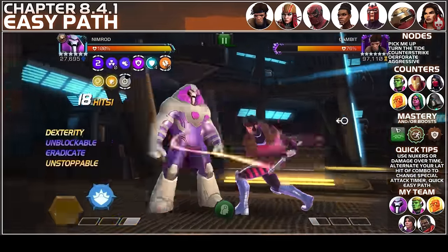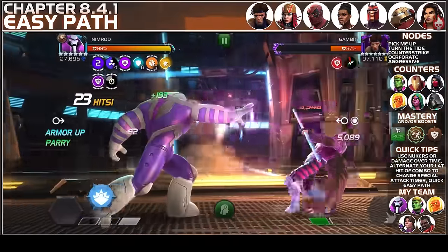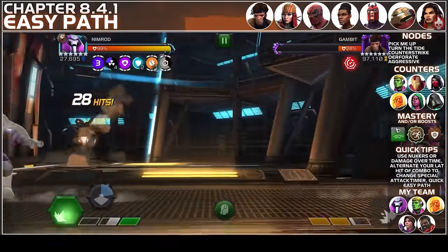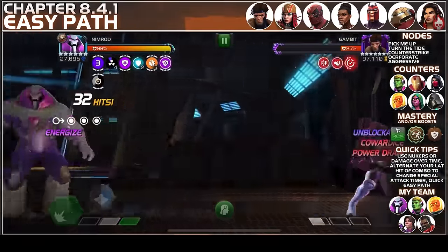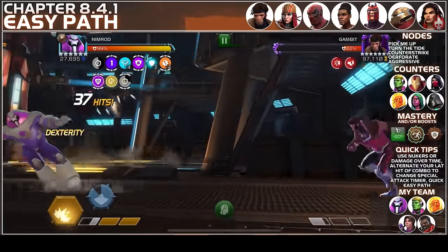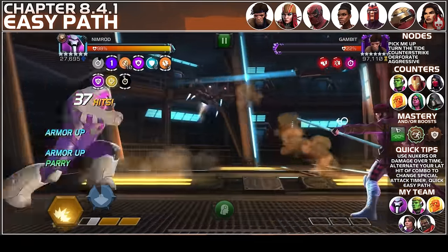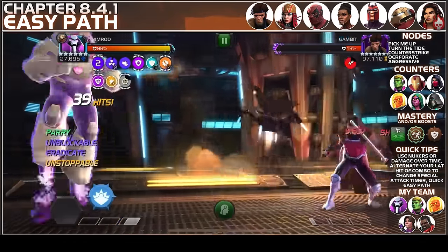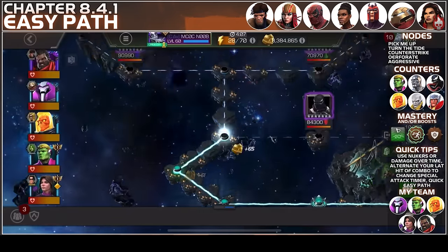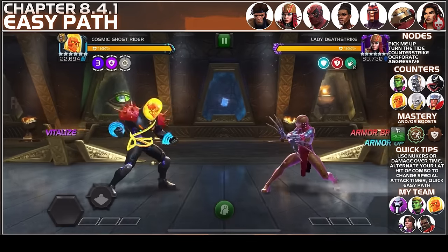Right here I throw my SP2 and do a lot of damage. You can also alternate the last hit of a combo — that also turns the timer to the next special attack. Remember, if you do 10 dexes in a row, that is going to remove all 10 furies from you and make Gambit unblockable because of the Counter Strike node. So keep that in mind. Waiting for the SP2 to show up on the timer, and there we go — another SP2 and an easy takedown on Gambit.